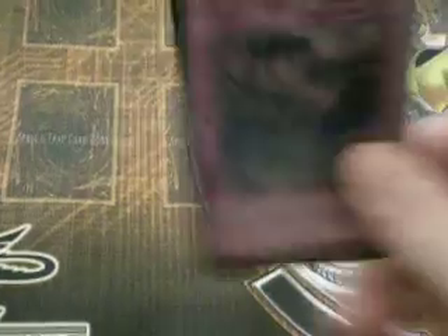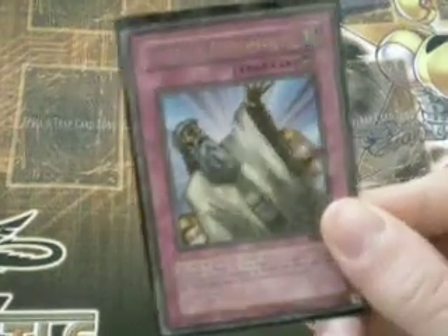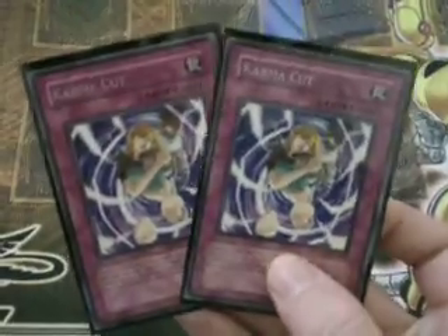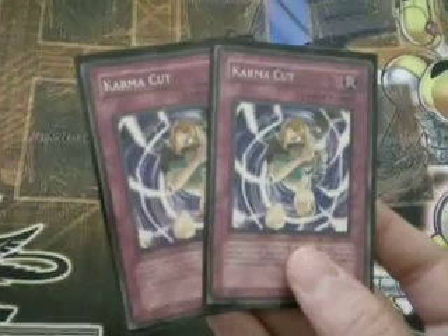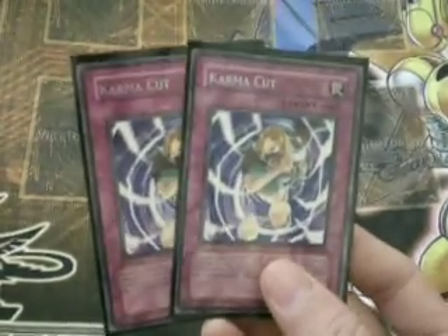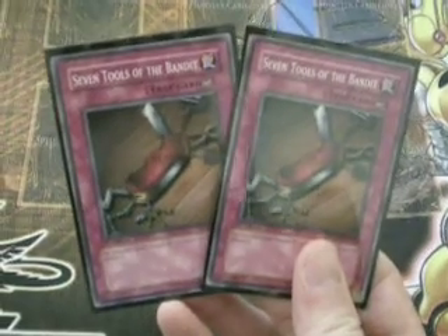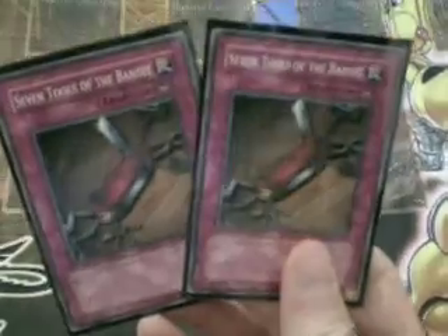Book of Moon times two — a good way to defend yourself. We're also running Call of the Haunted; we just love getting things out of the grave in this deck. Solemn Judgment — a good way to make sure that when you go off it sticks, rather than your opponent stopping it. Good way to protect yourself against Solemn Warnings and such. Two copies of Karma Cut — every now and then you're going to need the discard out of your hand, and this is a great way to answer a lot of the threats in the meta right now. It doesn't destroy anything and it even gets stuff out of the grave — very useful all the way around. Last, we're running two copies of Seven Tools of the Bandit, basically because Bottomless Trap Hole and Solemn Warning are really bad cards for you to see on the other side of the field. This is your insurance policy; it helps make sure that you go off.